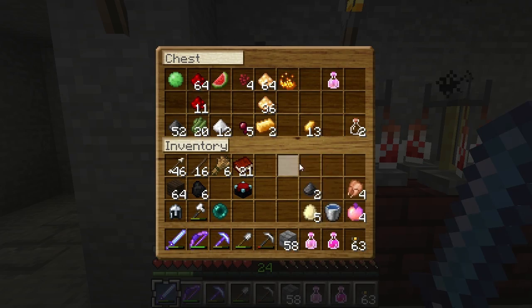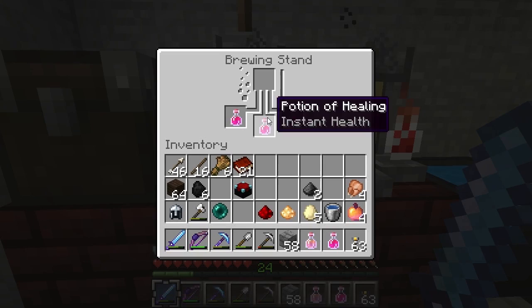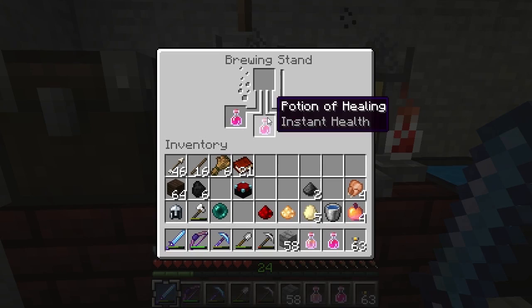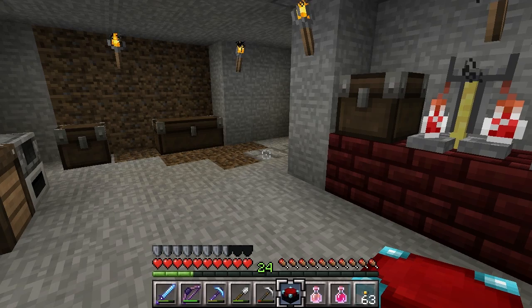That'll allow us to finish that portal frame, and then we can go see Mr. Dragon. Or Ms. Dragon. I don't know — is it a guy or a girl? So now we have an instant health pot here. We want to hit that, make it stronger with the glowstone — I'm just talking out loud here. Regen we want to hit to make it last longer. I've also grabbed my enchantment table. Stay outside, bad kitty.